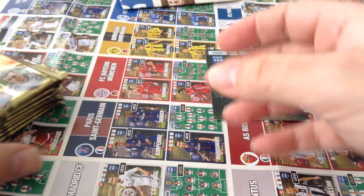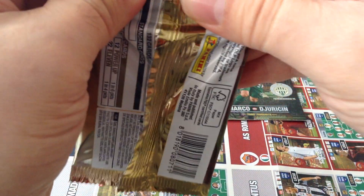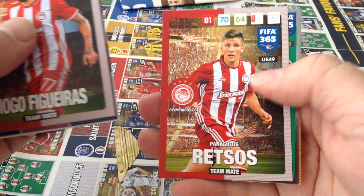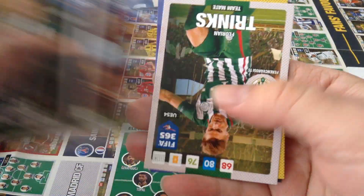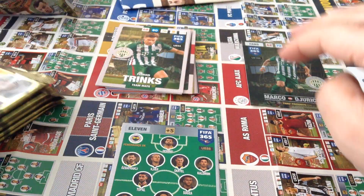Here are all our packets. Let's open it up and see if we're gonna pull anything good. Olympiakos, PSG, Sao Paulo, Olympiakos again. We get 11 Fenerbahce and Fenerbahce Skirtle. Ferenc Faros, PSG, Sao Paulo, another Ferenc Faros, Fenerbahce and Legio also. No special card in this one.